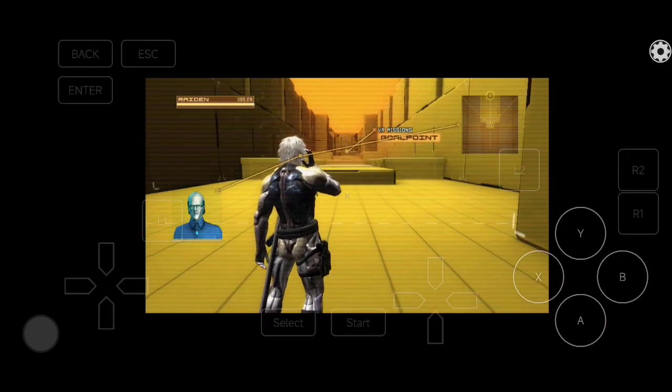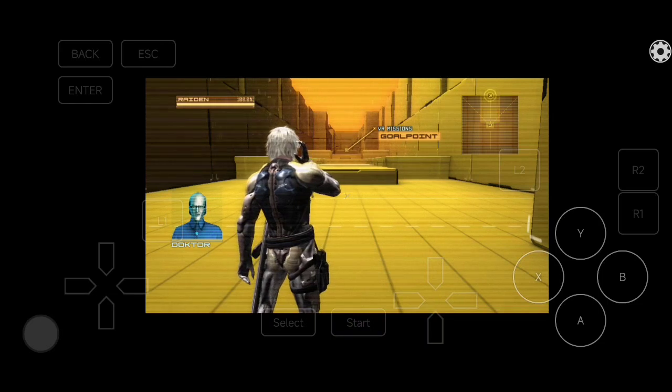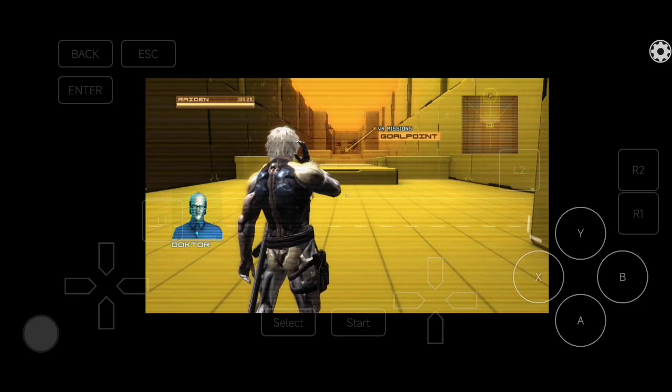Let's begin with a quick warm-up, shall we? Check the Sulaton radar on the upper right and head to the point marked on the display. You can't jump over obstacles, but the Ninja Run will get you across them more quickly and easily.